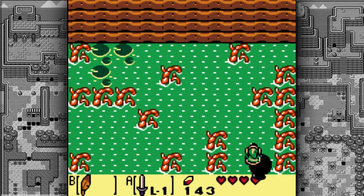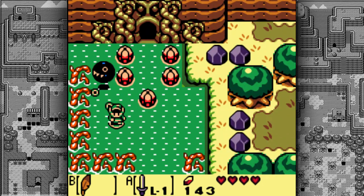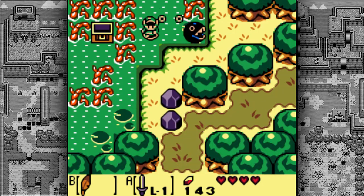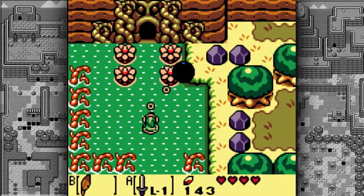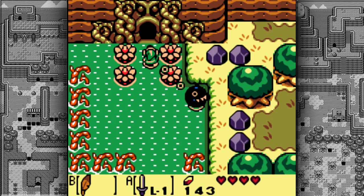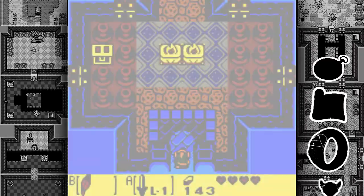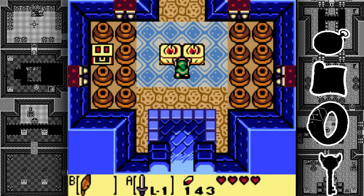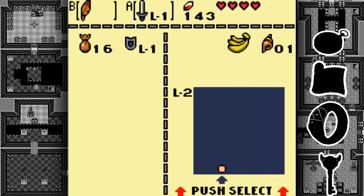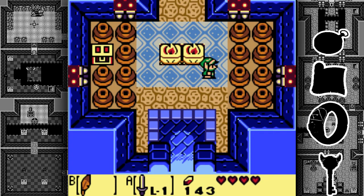Pick that up because we need a lot of money later. We could explore a little more but what we want to do is have Bow Wow open up the pathway here, because even though we just finished the first dungeon, it's time for the next one. Welcome to the second dungeon — Bottle Grotto! Right away we have the same dungeon setup: no map, don't know where we are, and pots we can't lift yet.